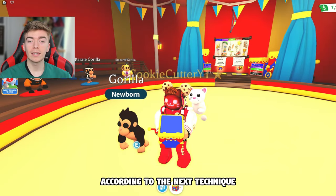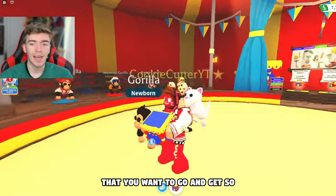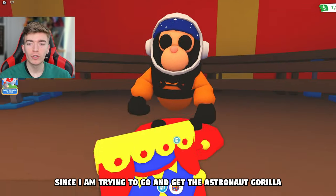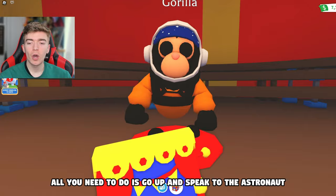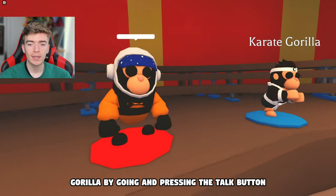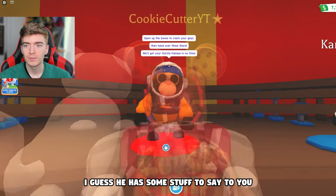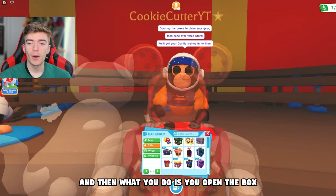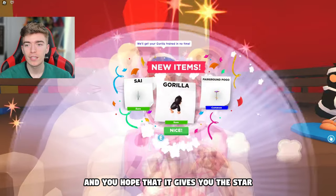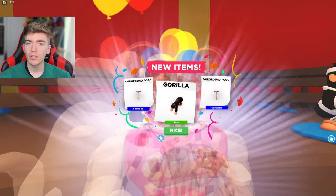According to the next technique, what I need to do is stand in front of the thing I want to get. Since I am trying to get the astronaut gorilla, all you need to do is go up and speak to the astronaut gorilla by pressing the talk button. I guess he has some stuff to say to you. Then you open the box and hope it gives you the star. If this works I would be impressed, but it's not looking promising.